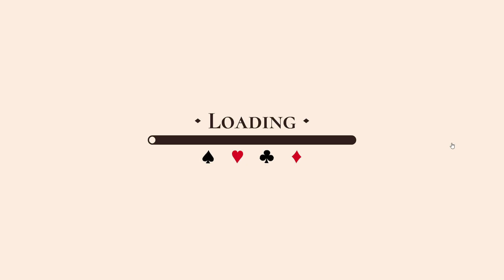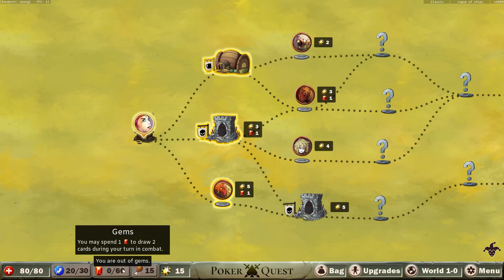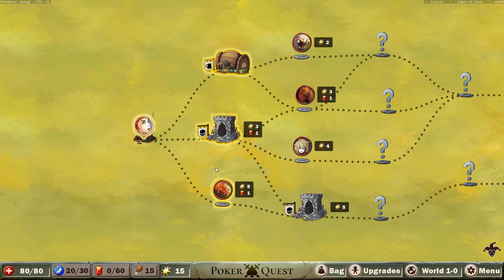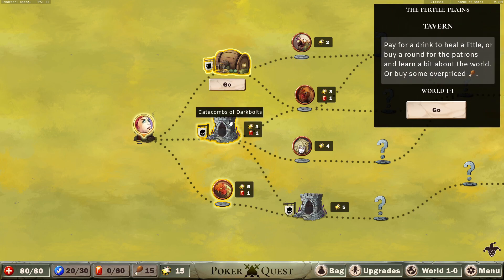Items are scrapped for fifty percent of the price instead of twenty-five, but you start with less chips. Let's try out this gem thing. So instead of ten max gems, we have sixty max gems. Obviously it doesn't matter that much unless we actually get a bunch, but we'll see what happens. Pay for a drink to heal a little, buy a round, buy some overpriced food.